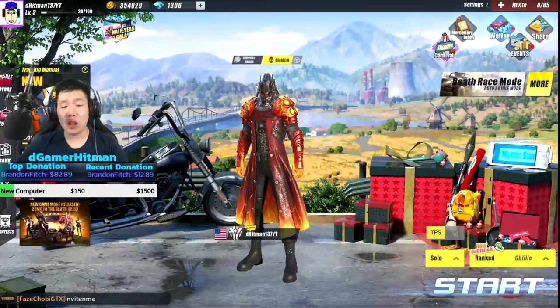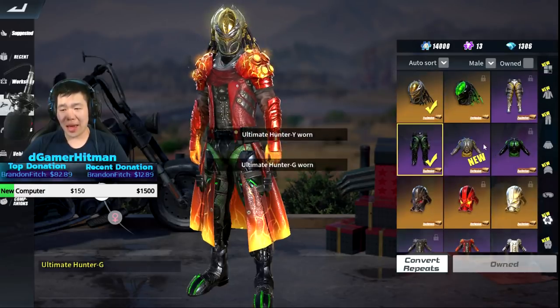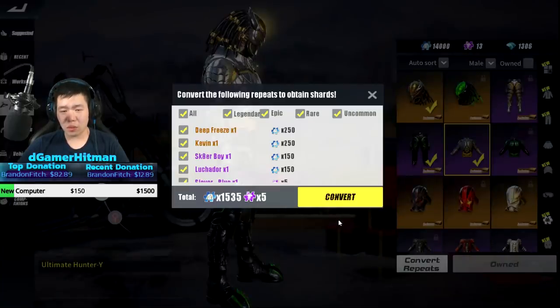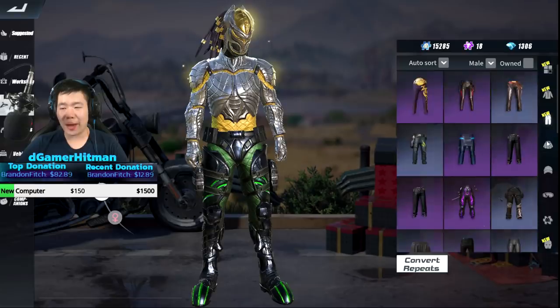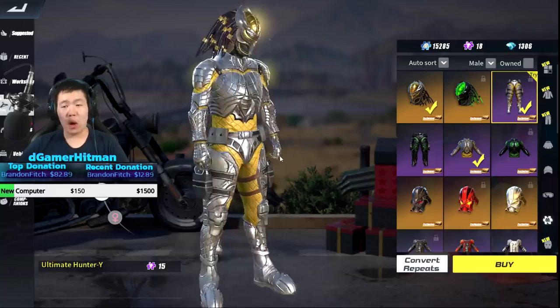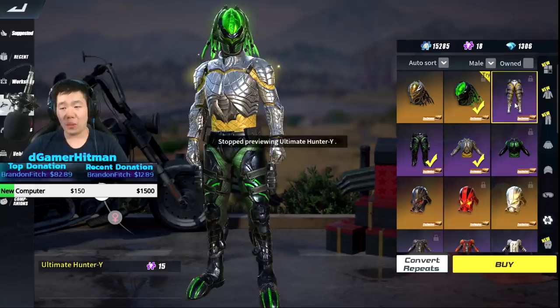Now let's put our new outfits on. Let's rock this real quick - bang bang bang. It's kind of weird, it doesn't look how I really want. Let me see if I can convert some repeats. I already have the Slayer Blue so we'll keep the Deep Freeze. I'm gonna make the pants - I can actually afford it right now. I have exactly enough so we're gonna go all gold.